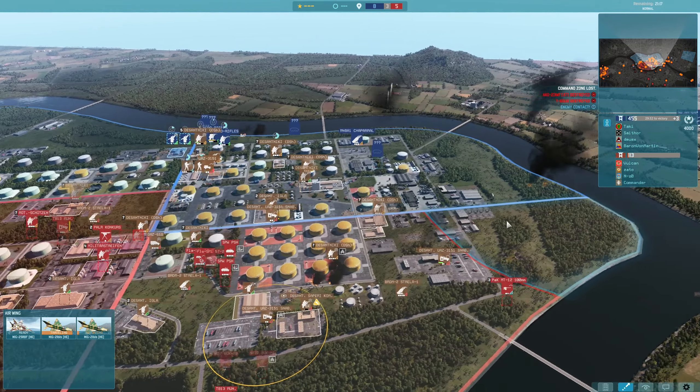T-62s now trying to get into position to engage the Abrams. At this range they have some decent penetration — you can see the damage is pretty good. There we go, the Abrams goes down. So we're holding the plus three quite nicely on the left hand side.